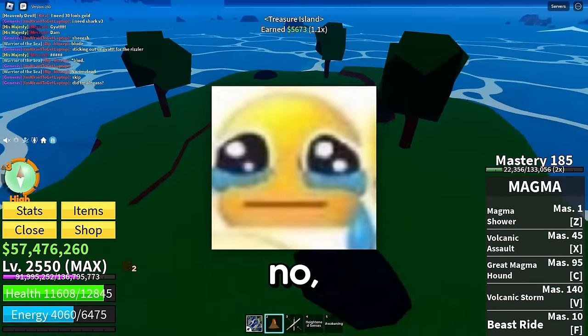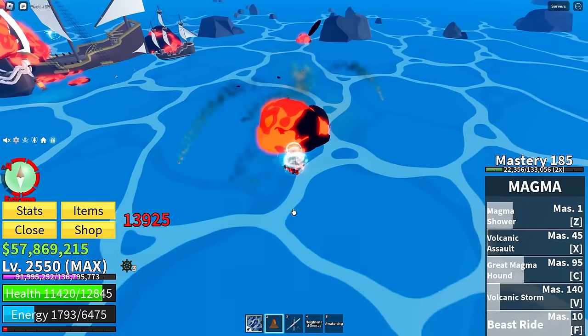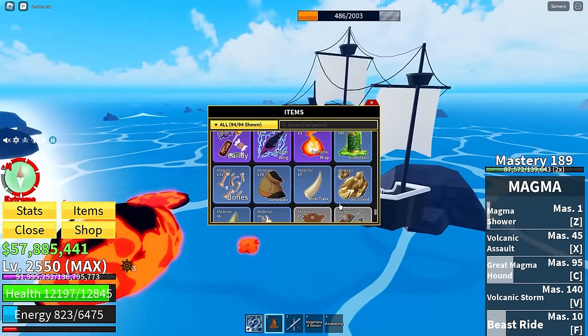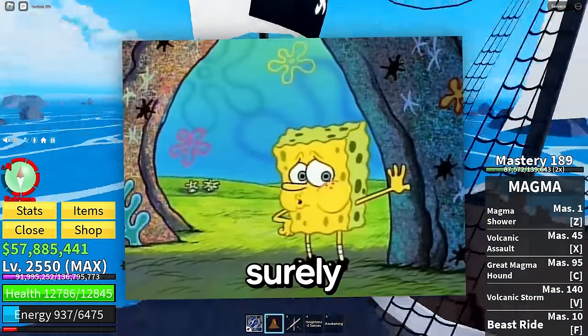Okay the chest didn't give any either. Another little ship brigade here — these piranhas are so annoying, they're so fast. Come on, just die! I got three more fool's gold — we're getting there slowly but surely.